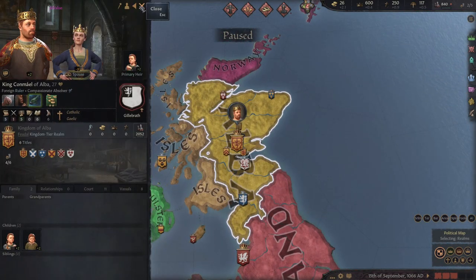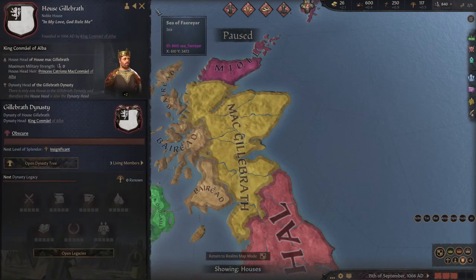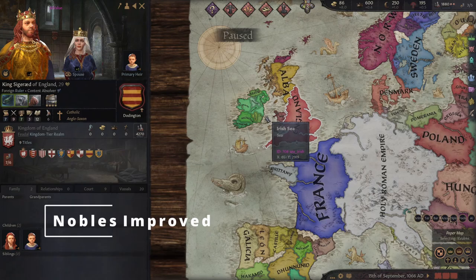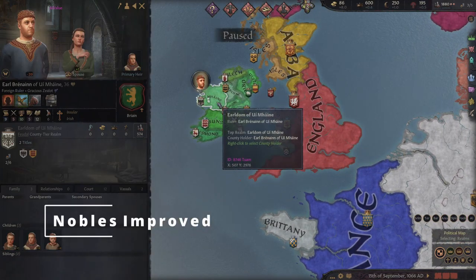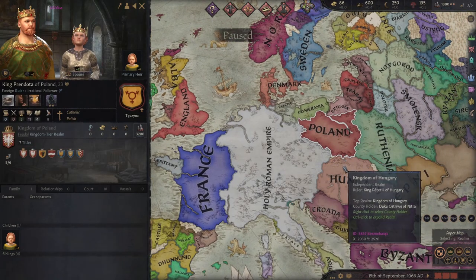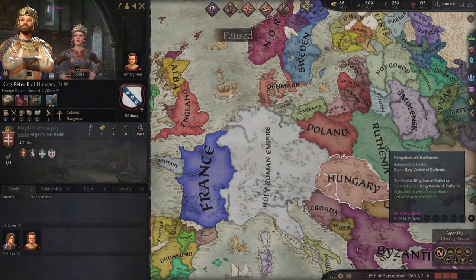Another thing I like is AI aggressiveness — you can literally set it really high, so if you're into wars or want to get better, it's a really good idea. Have you ever wondered what the portrait would look like if they weren't all taken in a dark room with no candles? Well now you don't have to wonder anymore — just install Nobles Improved.